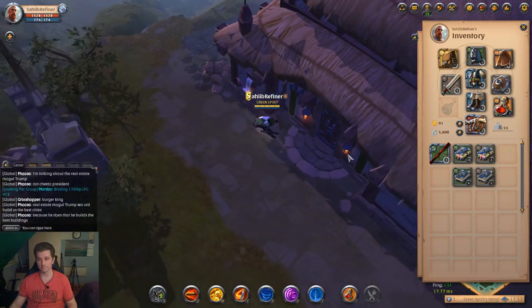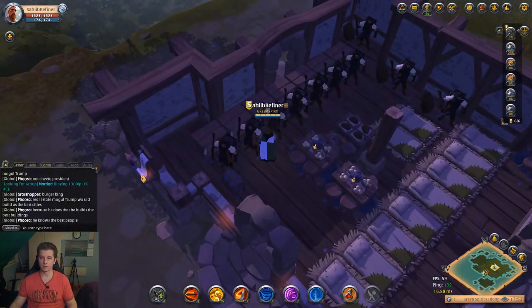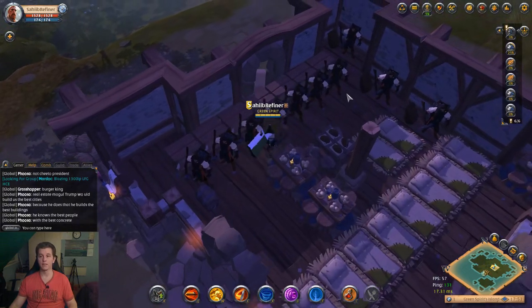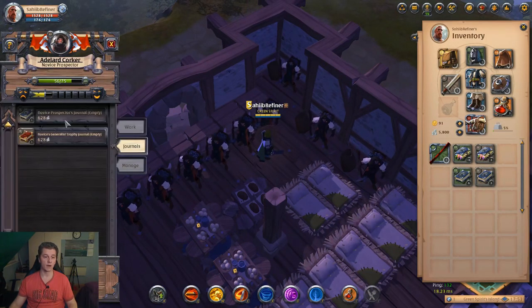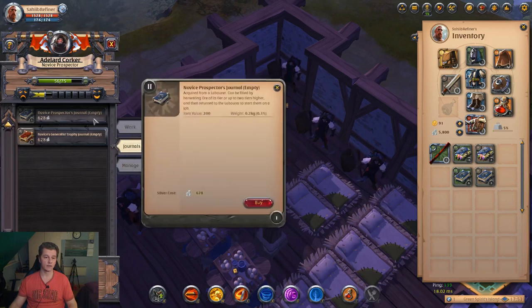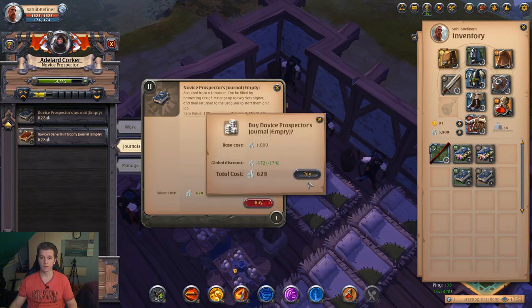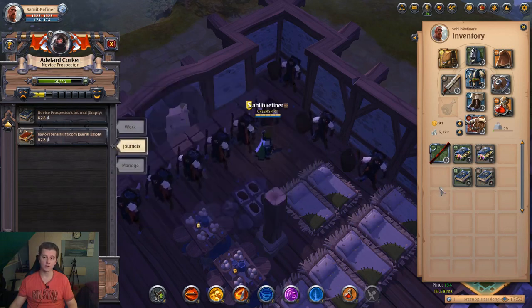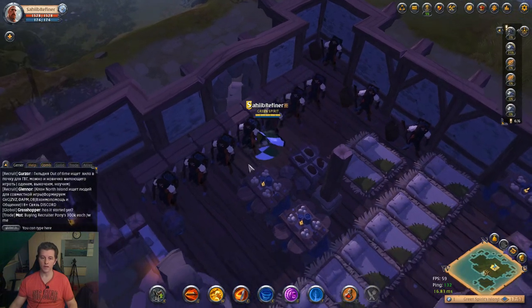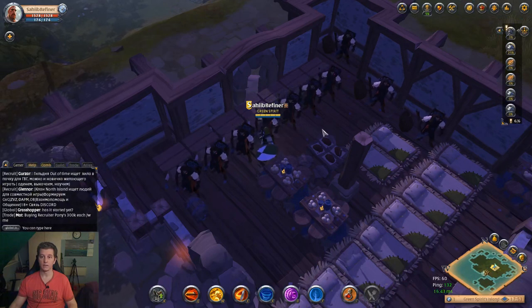Let's go inside, I will show you. There are my labourers. Let's take this tier 2 labourer. You start with tier 2. You click the journals and there you can buy. This is a novice prospector journal, empty. You buy it like that — it comes here. Now you go gather until it's full, then you come back and you get materials.